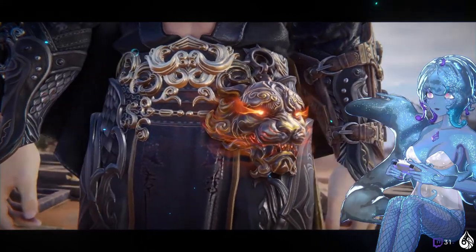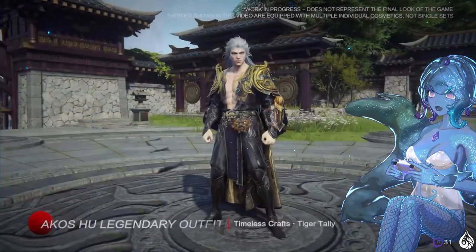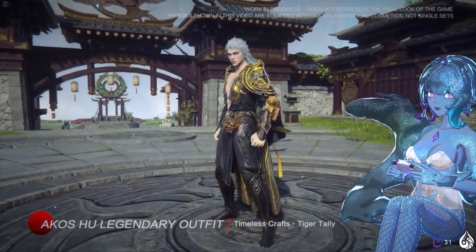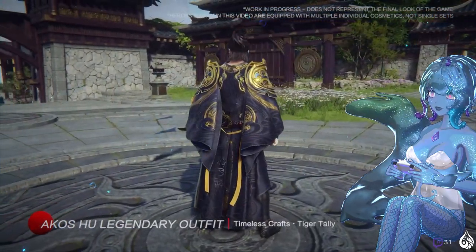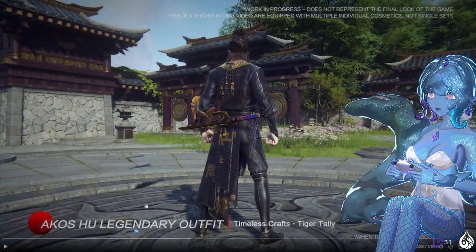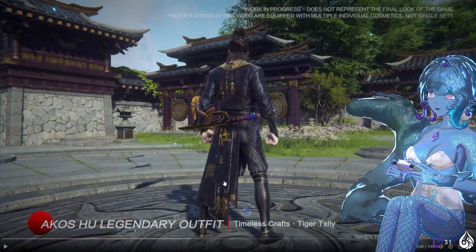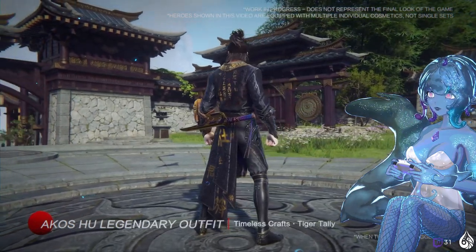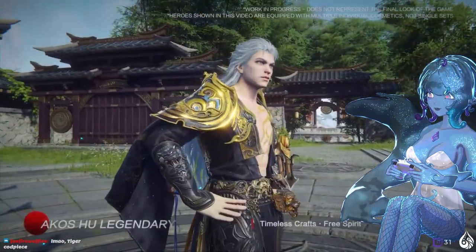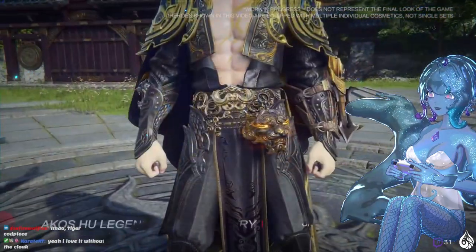Look at that outfit. I like the shoulder pieces. That's kind of fun. I wish we had more of these — it's a fun cosmetic. The back of that outfit is beautiful. You can take the cloak off! Oh, it's so cool! The writing on it?